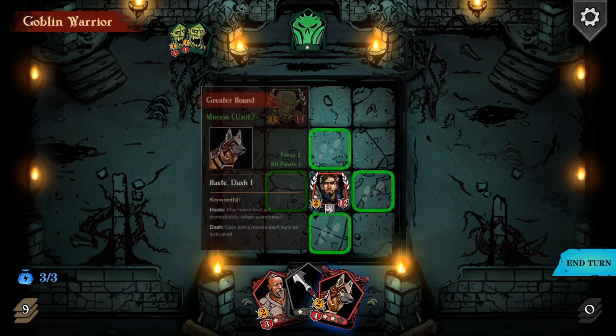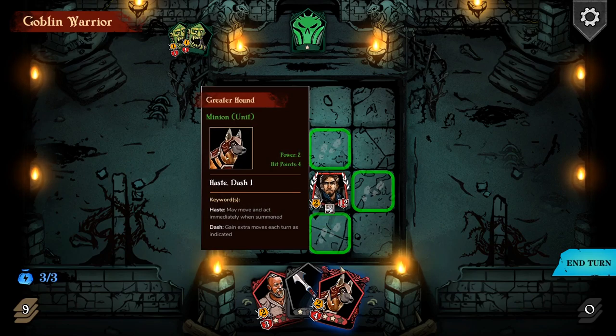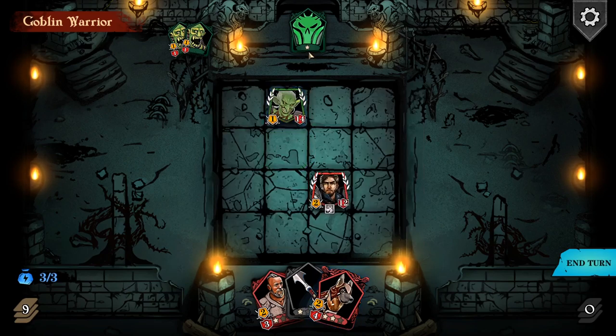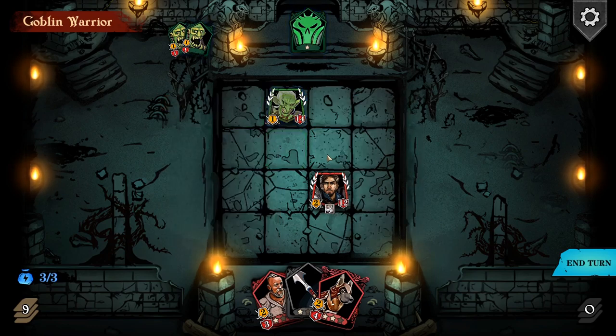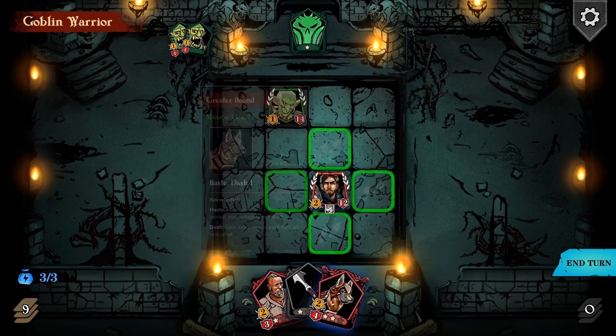Let's move a bit further in. My doggy does actually have haste - it's also quite strong, four hit points, though he can only attack for one. His first card is going to be gain one power to the end of your turn - that's not great - putting him up to attack two. But he won't be casting any minions just yet.